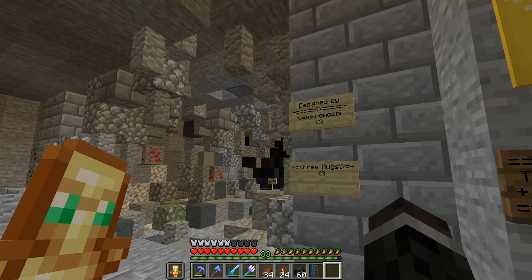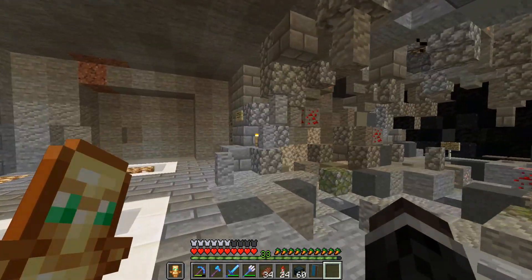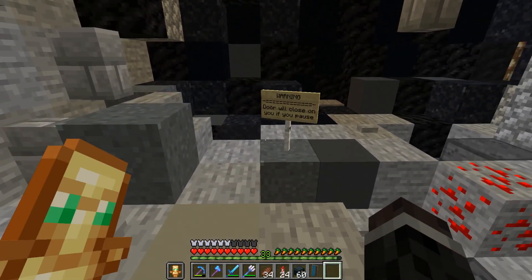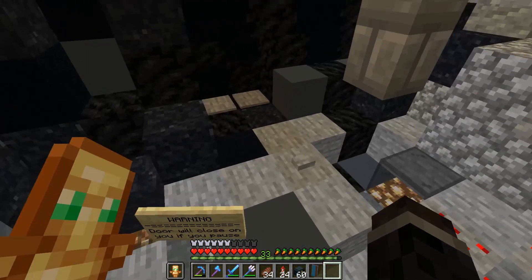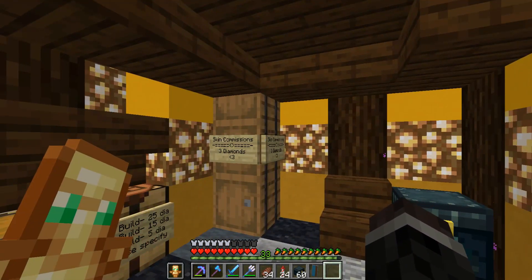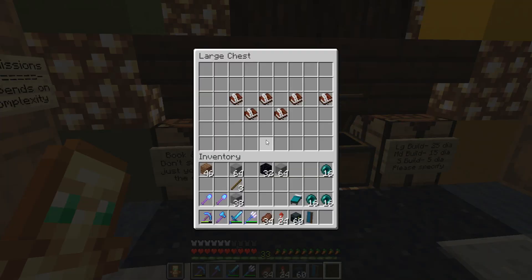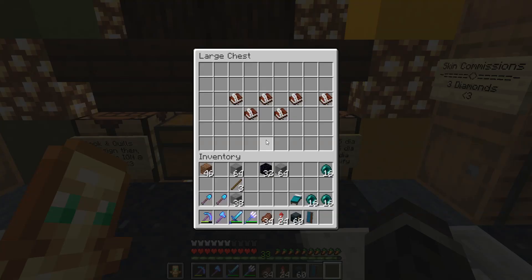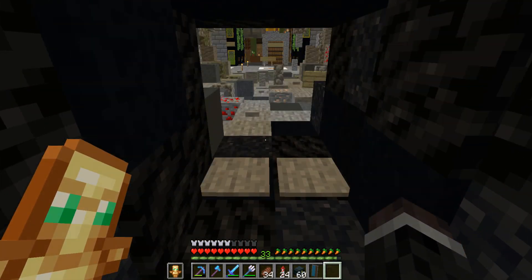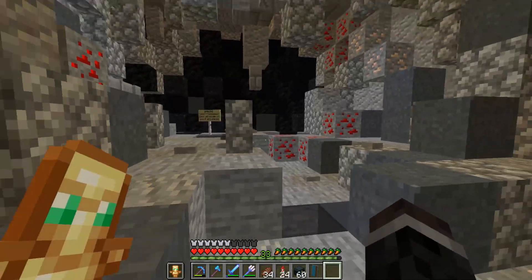Designed by Vampire Mochi - free hugs! There's a warning: 'Door will close on you if you pause.' That's just design I think. Oh that's fancy - skin commissions, three diamonds. So this looks like a custom build or skin commission shop where you can get customized skins or customized builds. This could come in handy in the future.